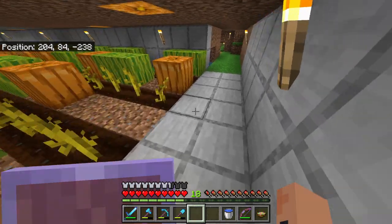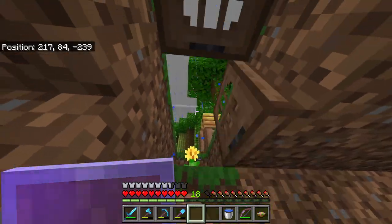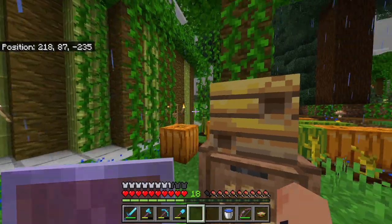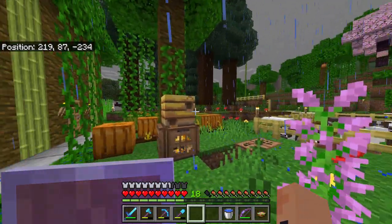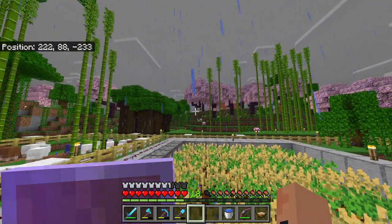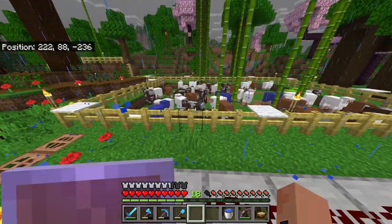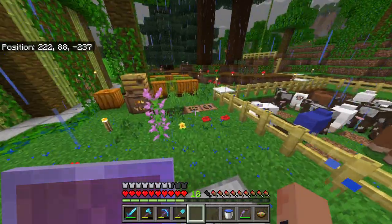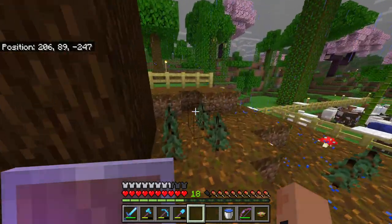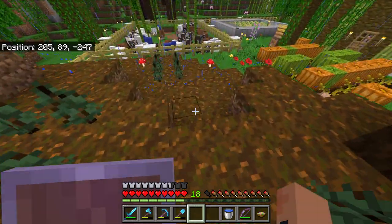I also set up my beehives — I have one right here and two more up by that little farm plot for the farmer villager. Our sheep and cows are coming along nicely. I should probably cull a bunch of them. This is basically our tree farm.